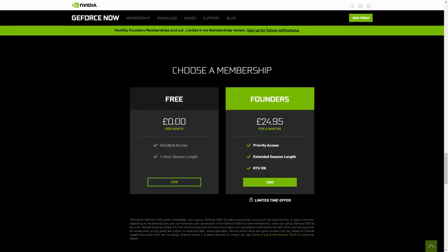To enjoy the ray tracing effects on GeForce Now you are going to need the Founders tier. The monthly option has run out, but on the free tier you can still play these games without the ray tracing effects. You do still have the option of the six month batch — for 25 pounds, dollars or euros you'll get six months Founders edition, which gives you priority access, extended session length of six hours instead of one, and also those ray tracing abilities.